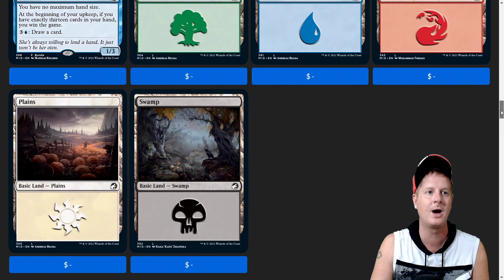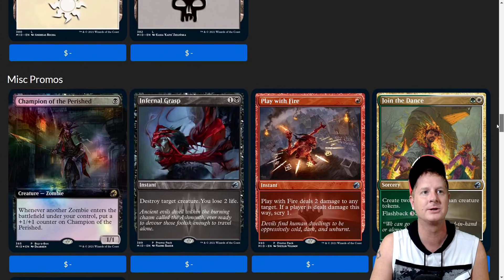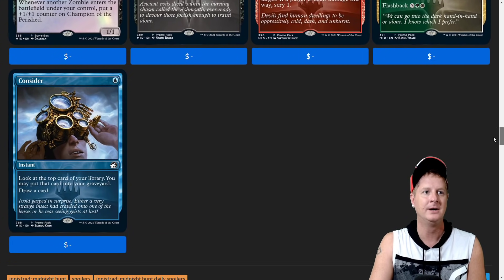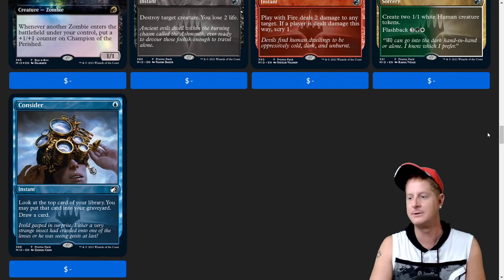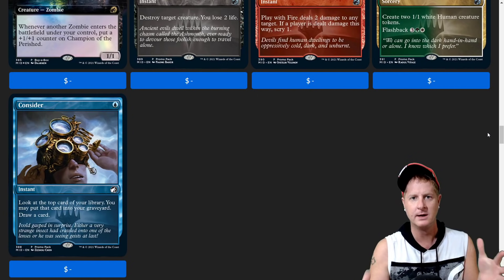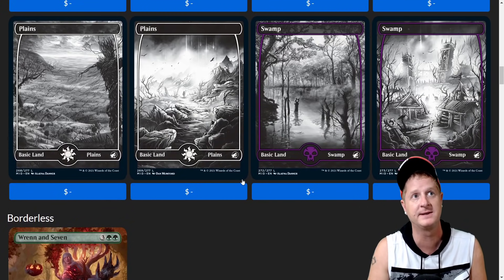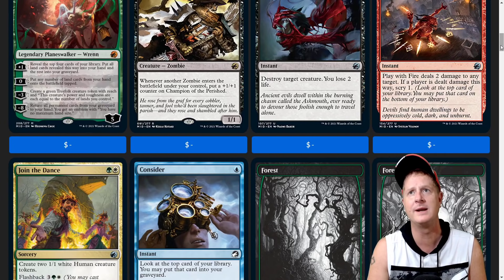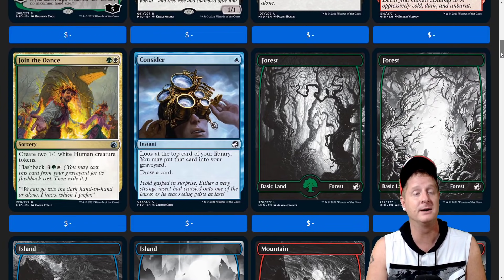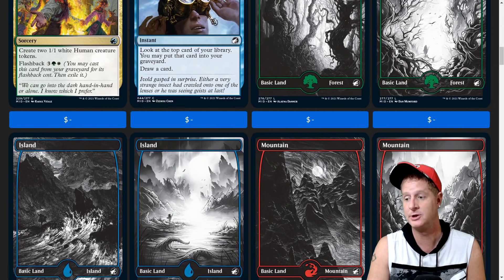Here's the other artwork for the swamps and lands — pretty cool. And then we have some miscellaneous promos: Champion of the Perished with some alternate art, Join the Dance, Play with Fire, Infernal Grasp, and Consider. That about does it guys — let me know your thoughts. Thank you so much for tuning in. The new Ren and Seven is pretty cool — keep in mind Ren and Six is freaking busted. I love the new lands. I'm Joey Moss, Bad Boy MTG. Keep skadoosh.